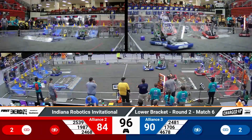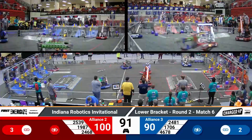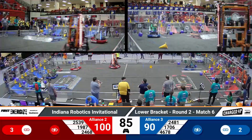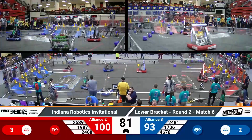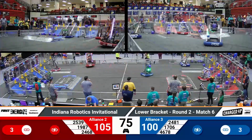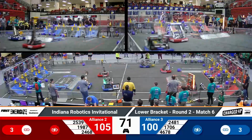On the blue alliance, 17-06, that's Ratchet Rockers — one of our Missouri teams here on the field. Making quick work. They're running cycles and trying to shepherd cubes from the human player substation zone on the blue side over to the blue community. They're not scoring; they're just trying to stockpile as many cubes as possible for easy pick-and-play scoring later on in the match.